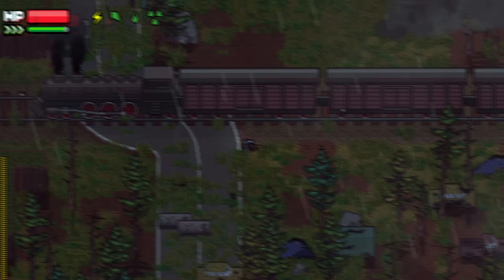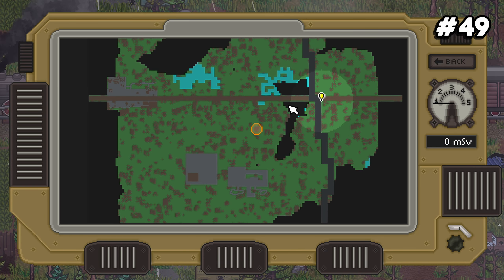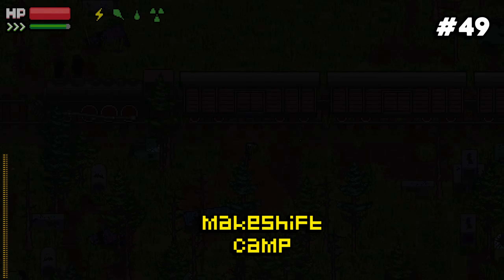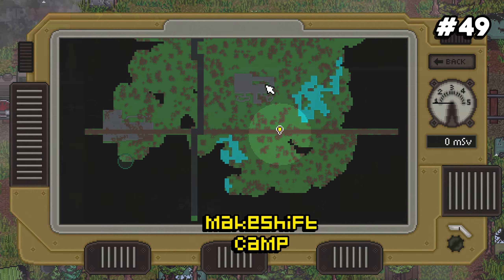Number forty-nine: the game uses randomly generated maps, so every time you go into a map the layout will be slightly different. The same key points of interest will be present but may be in different places from the last time you visited.